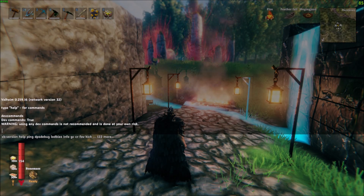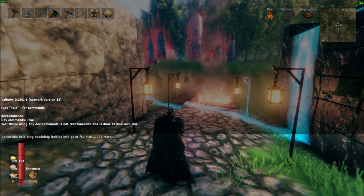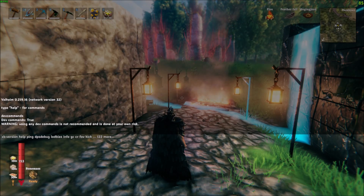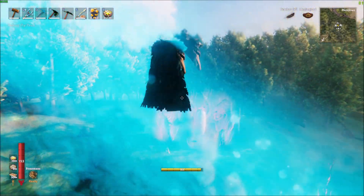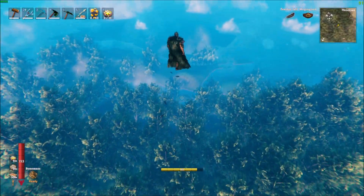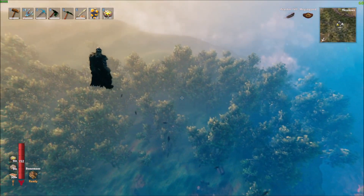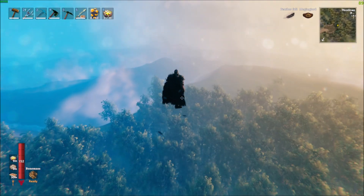You can give yourself items and level up items — I'm not sure, I can do a little more research into that, but there's a lot of things you can do. So we'll just do flying, for example, like I showed you before. Now if I hold shift I can fly even faster and cover a ton of distance like this. You're not supposed to be able to do this — so this is dev commands.